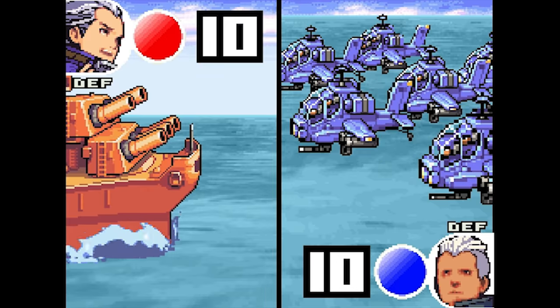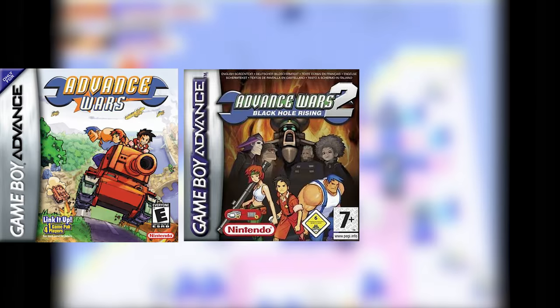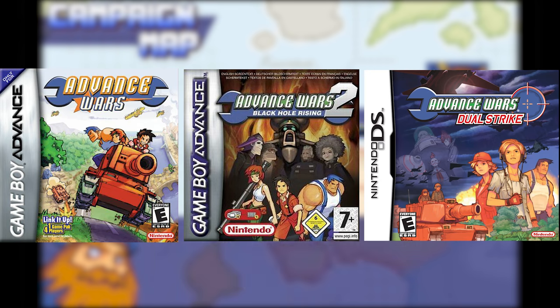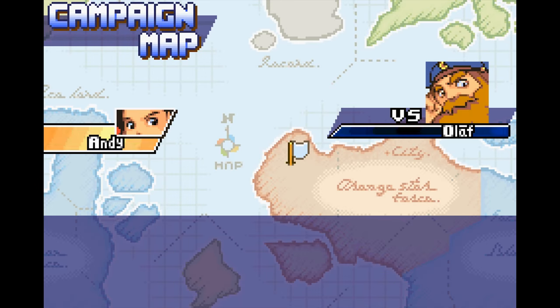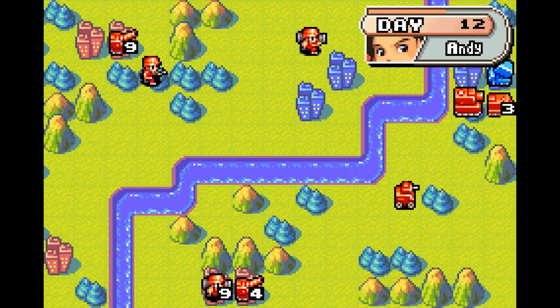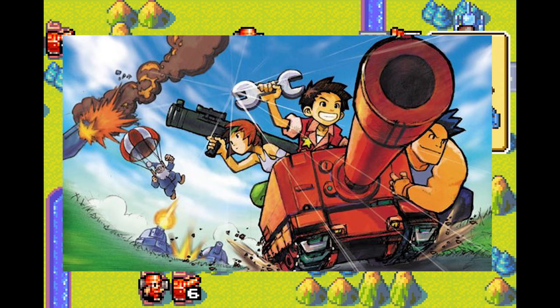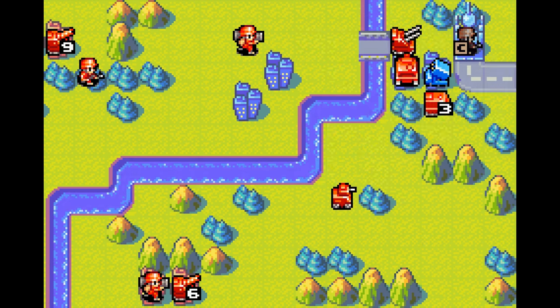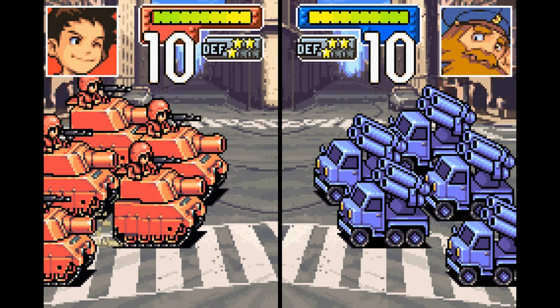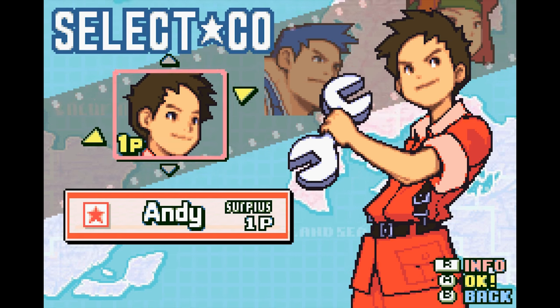I'll be focusing on the mainline Advance Wars games — meaning Advance Wars 1, 2, and Dual Strike — as they all have a continuous story as well as many of the same characters throughout. The Advance Wars games are probably first and foremost recognized by their cartoony and light-hearted art style, as well as their catchy music. The first game introduces you to the commanding officers of Orange Star: Nell, Andy, Max, and Sami.